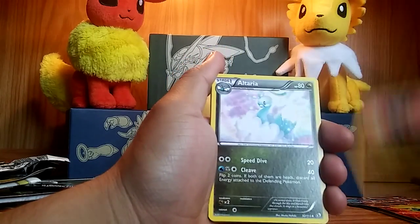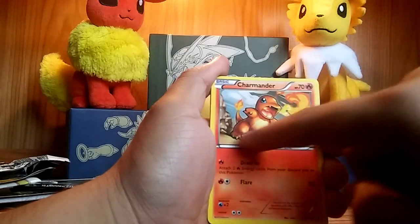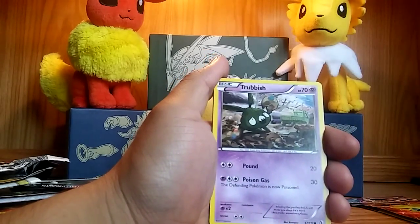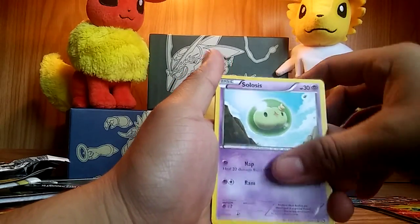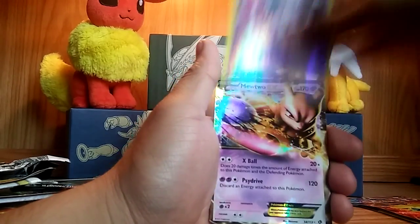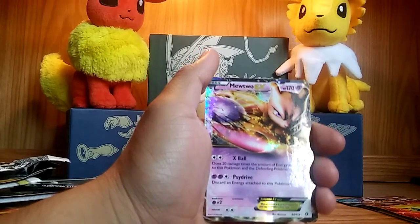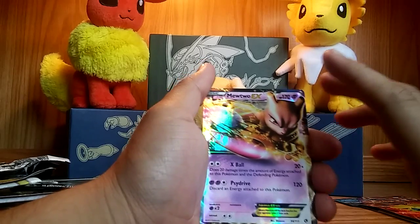We have a Gabite — really nice artwork right there — Altaria, really nice. I like how he looks kind of doodled. Trubbish — he's just Trubbish. Solosis, Tangela, a Gothitelle reverse holo, and a Mewtwo EX! Oh finally! I'm not sure if I have this exact card.